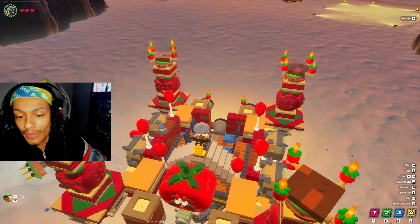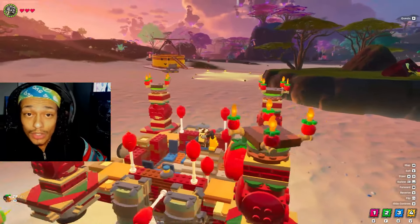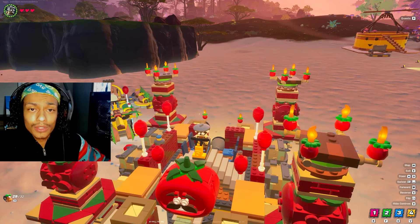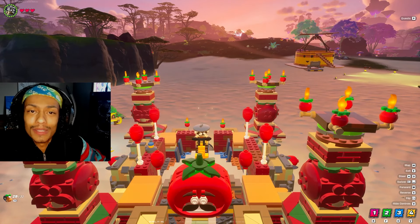When we activate the swivel we are able to turn without using thrusters. This frees up multiple channels, and for all my Lego Fortnite mechanics you know you're about to go crazy with that.